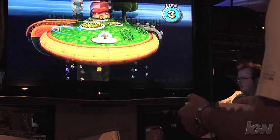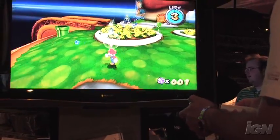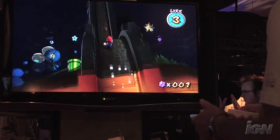Mario flies into the level as you can see. I've got full control with my Wii remote. If I spin it around, Mario will shake. I can run with the nunchuck's analog stick and I can pretty much go anywhere I want. As you can see, you just jump and go.